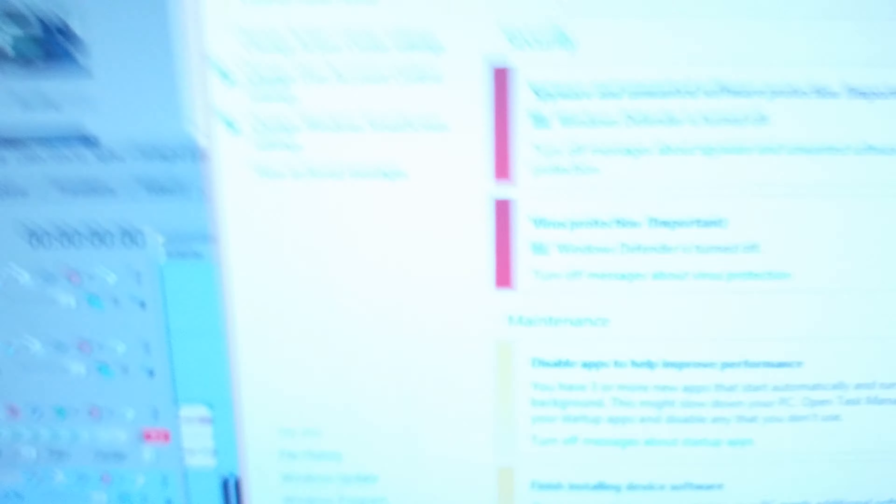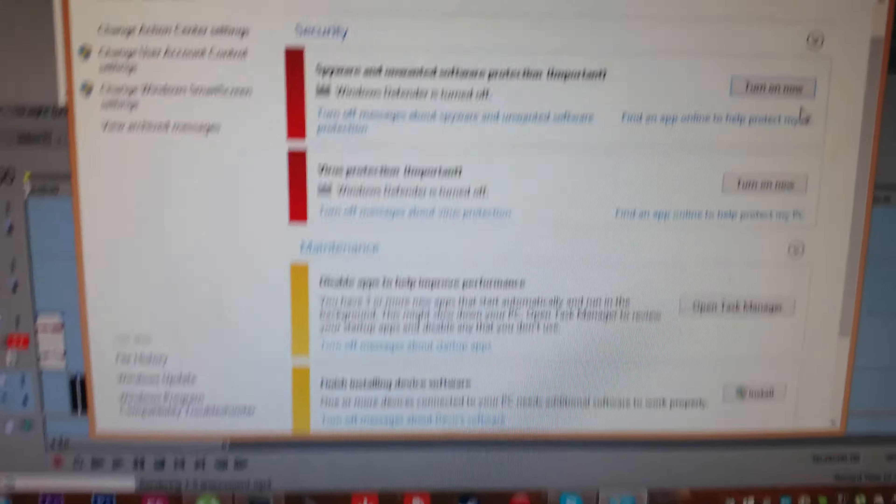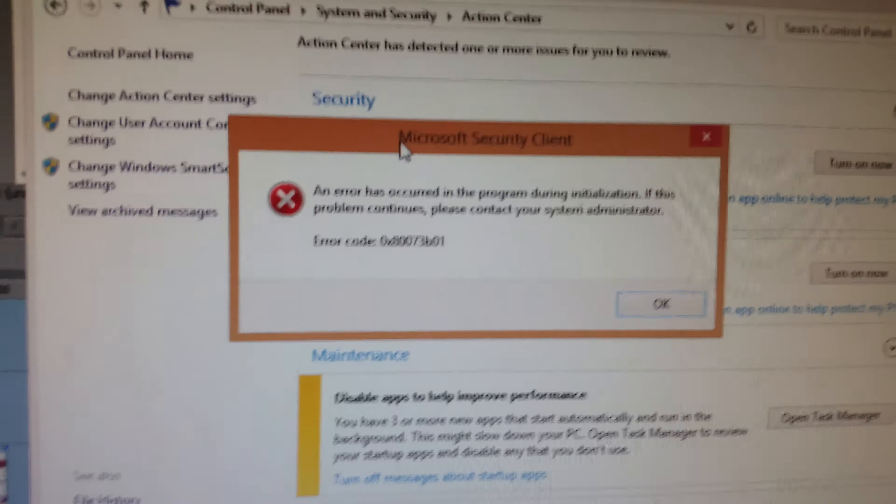So I went to go fix it again and right here it says Windows Defender is turned off. This is what I use to fix all my problems and it actually works. So I go over here to turn it on now and it gives me this error screen. I don't know what's going on — I'm actually pretty good with computers and I don't know how to fix this.